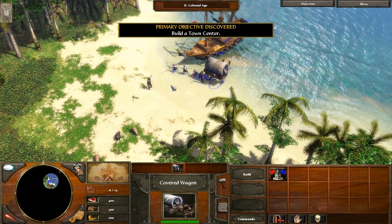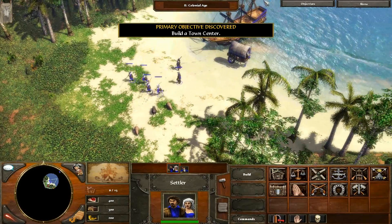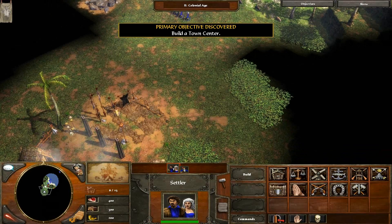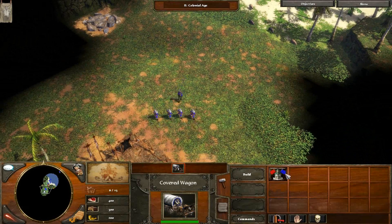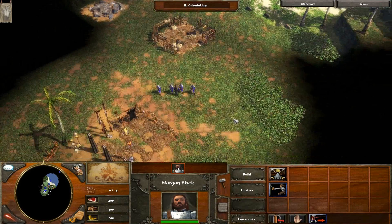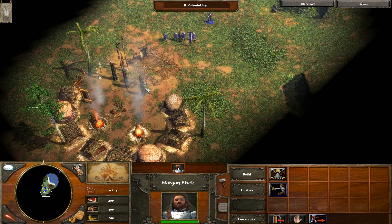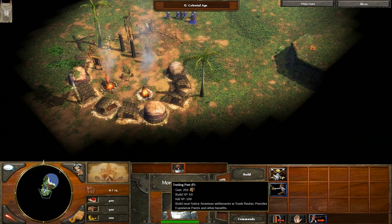So I'm going to start by building the town center, but I want to explore a little further in here so that I don't build my town center right on this ocean here. I don't want to go too far where there's an enemy nearby, so I'm going to start it here. Now I'm remembering — this level has a lot to do with building trade routes on native lands throughout this map. So I'm going to be really focusing on building these trading posts.